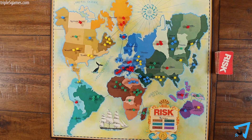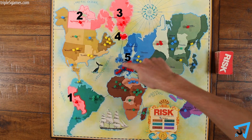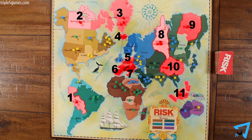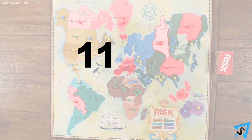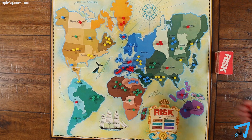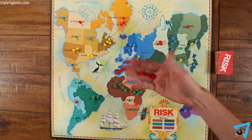At the beginning of your turn, based on the number of territories you control, you receive armies to distribute however you like amongst your territories. Based on the total territories you control, divide that by three, discarding any fraction, to determine how many armies you receive. You cannot receive less than three armies a turn.